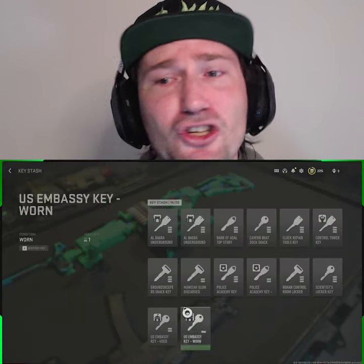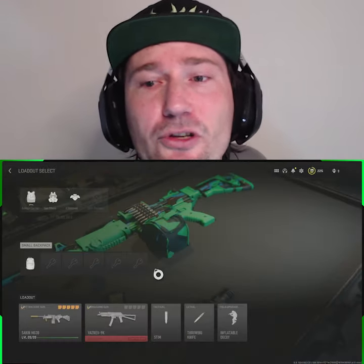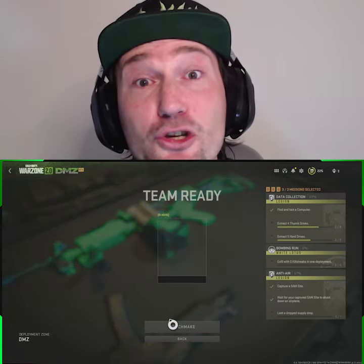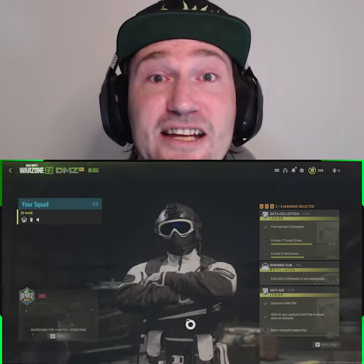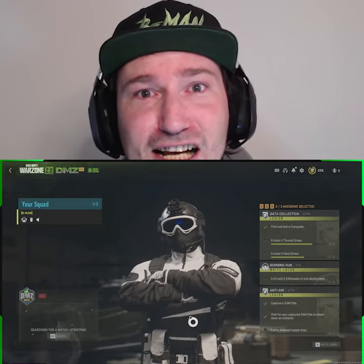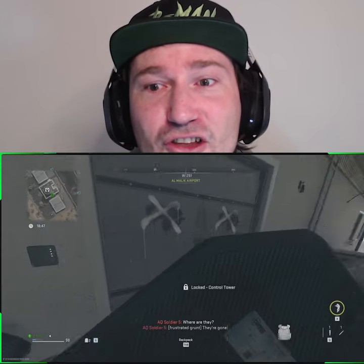So all of these keys, you won't need them. You can get into all the doors. All you need is an inflatable decoy, which you can have as a loadout item and take into DMZ for free every game. So with that said, let's get in and show you guys how this works.